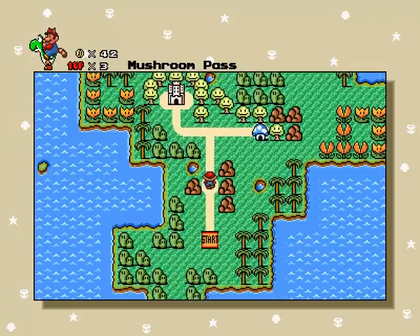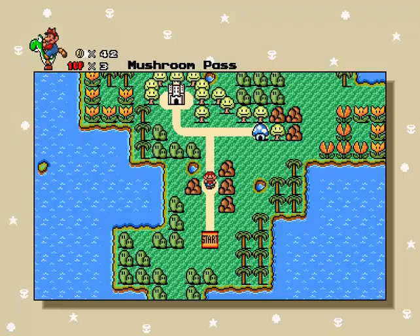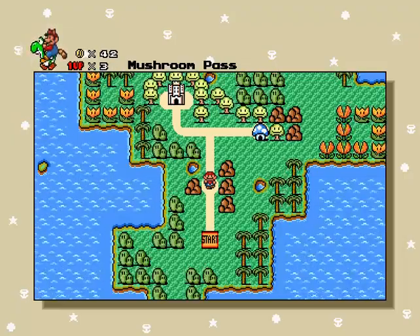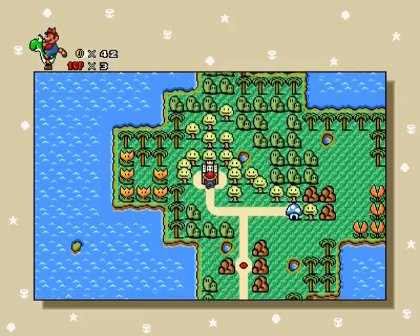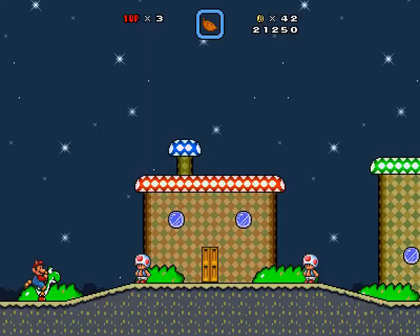We're already at the castle. Mushroom Pass is complete. It was a red level because there was a star door there. So do we go to the castle, or do we want to go to Fungi Village? I want to go to Fungi Village first.